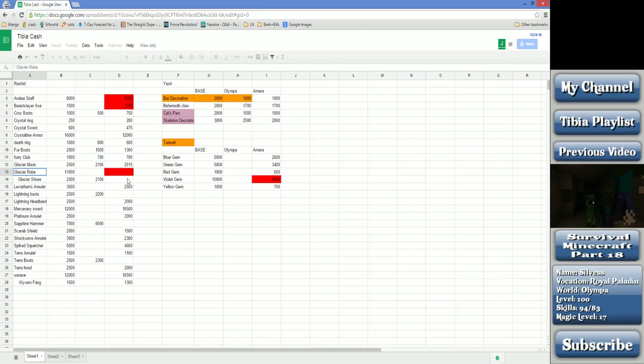When you're checking Rashid's prices and things like that, not all of them are actually reasonable prices. Items that are actually used by people will generally be more expensive on the market. You're not going to profit off of boots of haste or steel boots because people use those. So lightning headbands, magma ones, terra boots, and glacier items are kind of a hit and miss depending on what your world is popular with.